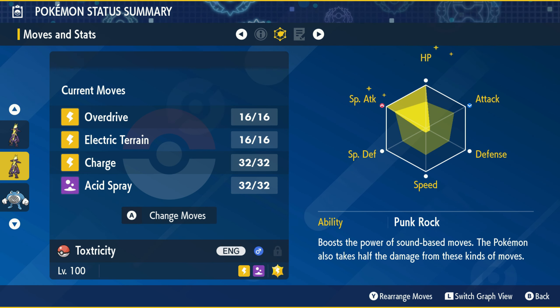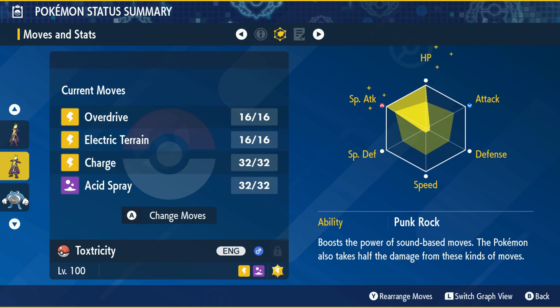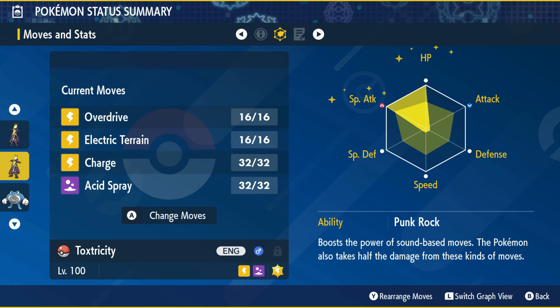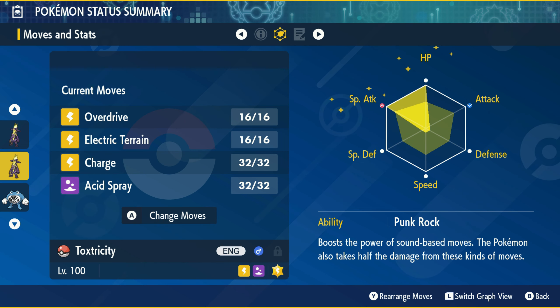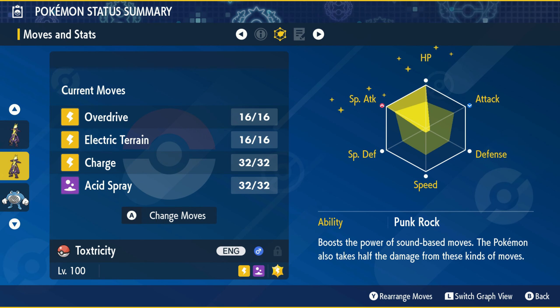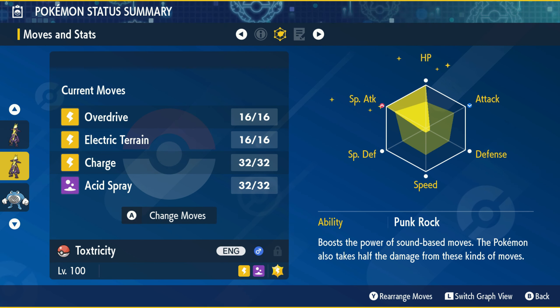The main strategy is to use Acid Spray three times, then you're ready to Terastallize and you've got Blaziken down to minus six Special Defense — and Blaziken's Special Defense isn't the best. So in my opinion, a solo build Toxtricity is definitely a good option if you don't want to go for the usual suspects.